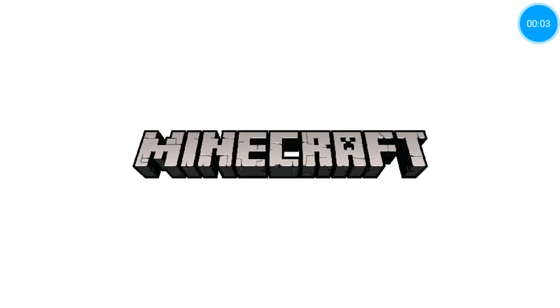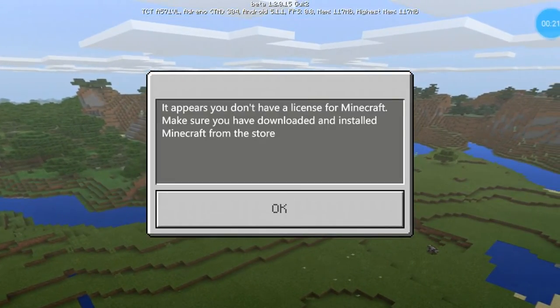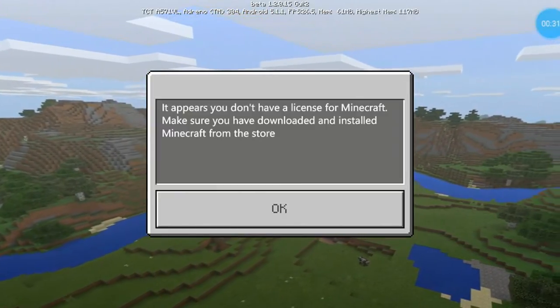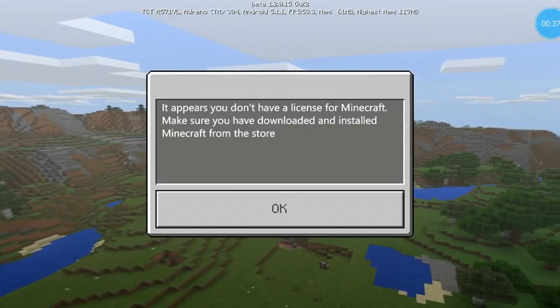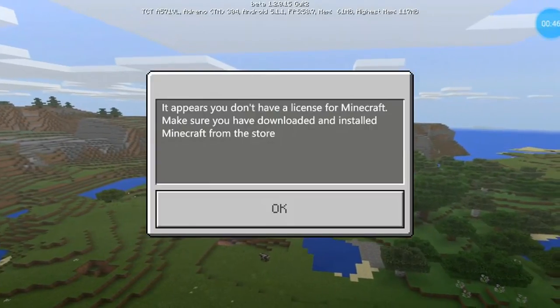What's up guys, so today I will show you guys how to fix Minecraft. The new update came up like I think one hour ago. You guys can see this — the app doesn't have a license for Minecraft. Make sure you have downloaded and installed Minecraft from the store. I'll show you guys how it's done.